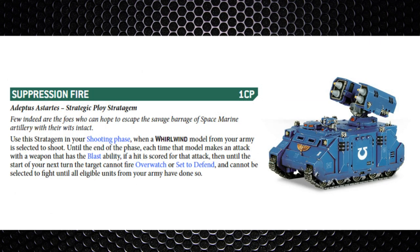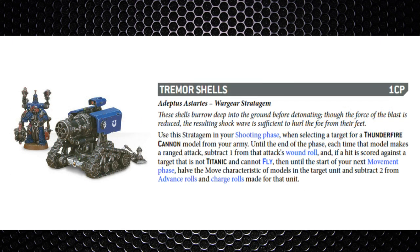Suppression Fire is next — one command point — used on a Whirlwind model when selected to shoot. Until the end of the phase, when using the blast weapon ability, if a hit is scored then until the start of the next turn that target cannot fire overwatch or set to defend, and cannot be selected to fight until all eligible units from the army have done so. Another anti-overwatch stratagem — unless you're playing Tau it's not really a huge deal. It almost forces you to shoot that target rather than something you'd actually prefer to target.